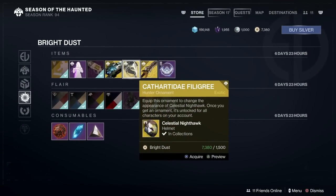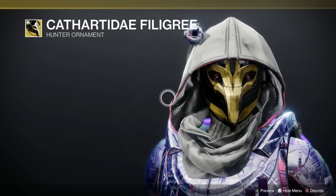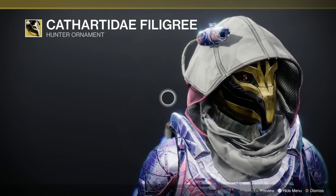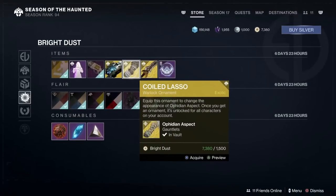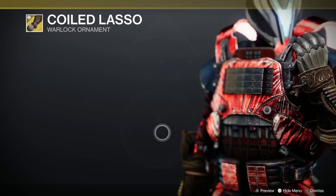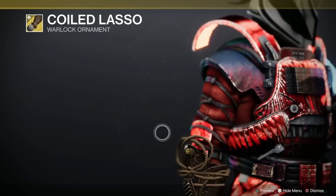The Hunter ornament for bright dust is the Cathartidae Filigree for the Celestial Nighthawk, and my god it looks bloody good — that is really very nice, can't say it goes with my bloody hood but that is rather sexy. The Warlock bright dust ornament is for the Ophidian Aspect called the Coiled Lasso — very western-themed, I bloody love that. That is great.